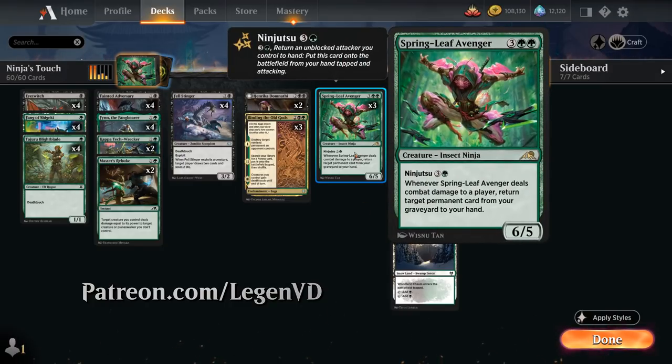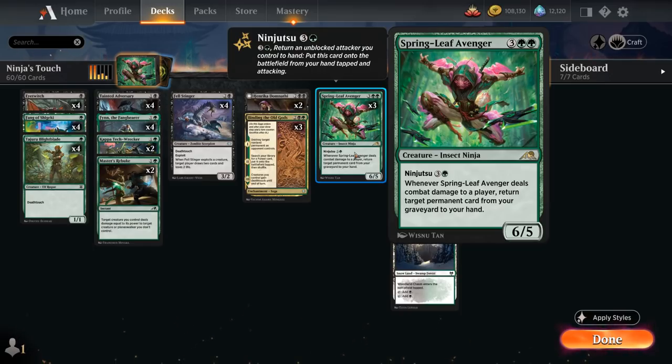Springleaf Avenger is a 5-mana, 6-5 Insect Ninja with Ninjutsu for 4-mana. When the Avenger deals combat damage to a player, we get to return a target permanent card from our graveyard to our hand. The Avenger naturally has good synergy with Death Touch creatures, which are good Ninjutsu enablers — the opponent is unlikely to want to block them, and if they do block and trade off, we have a good target in the graveyard to get back.